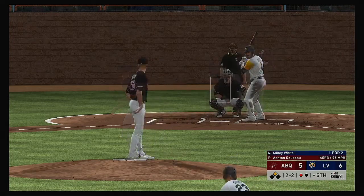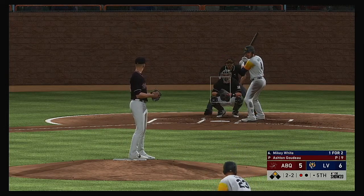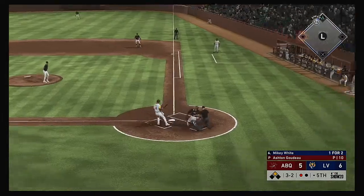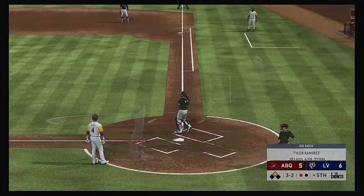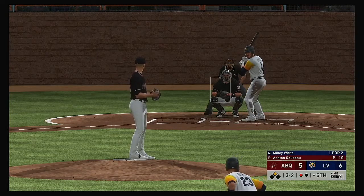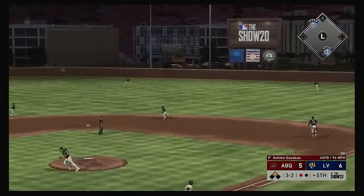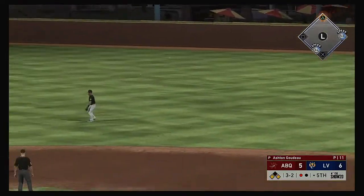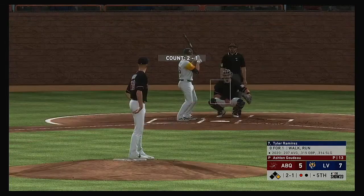Into the box, Mikey White — fouled away. He's set, here's the 2-2 — and this one's in the dirt but it won't skip away far enough for the runner to advance. Lofted in the air out toward right center — center fielder on the run, he can't get to it, this one's down. The run is in to score from second. Now a 7-5 game.